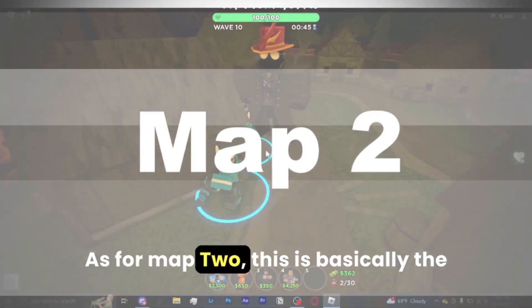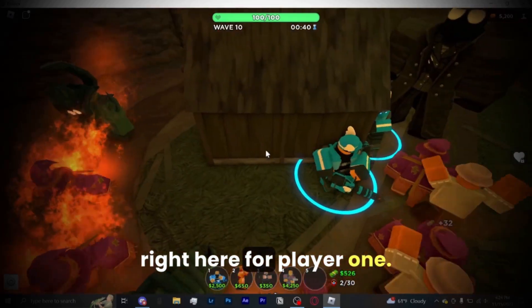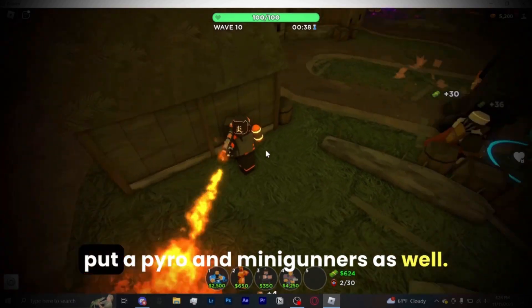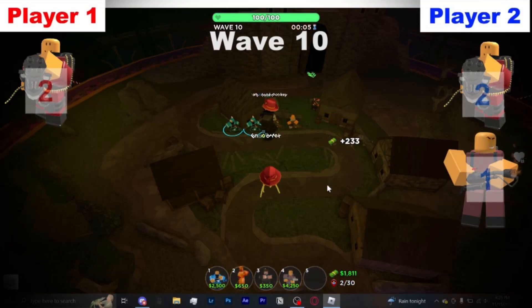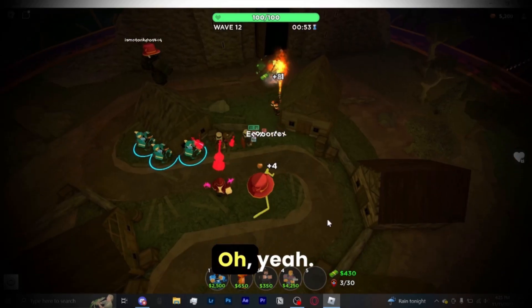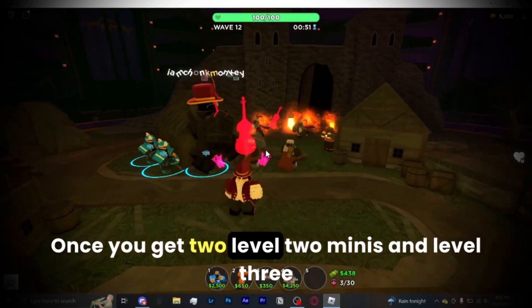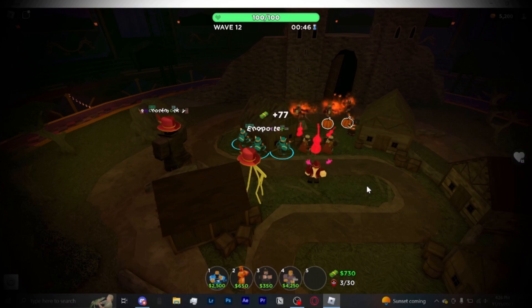As for map 2, this is basically the same as the last strat that we did. We're going to put minigunners right here for player 1, and player 2 is going to put a pyro and minigunners as well. Once you get 2 level 2 minis and a level 3 pyro, make sure to get a level 3 DJS as soon as possible.